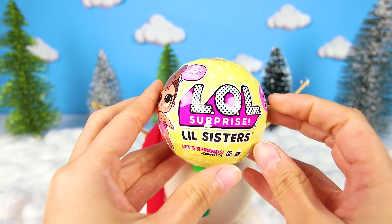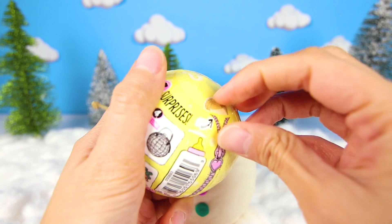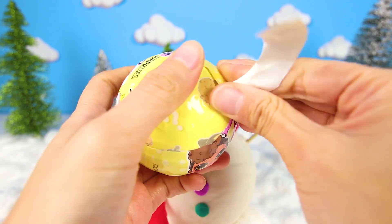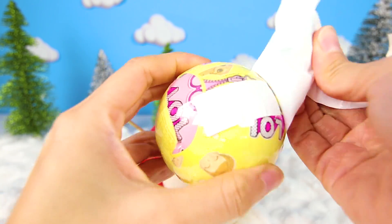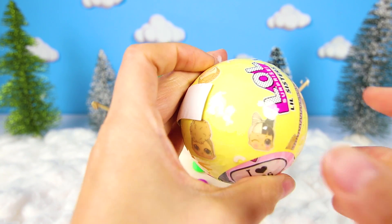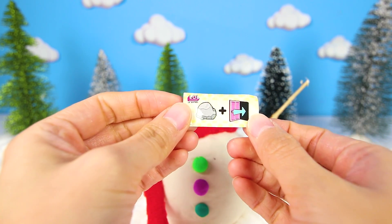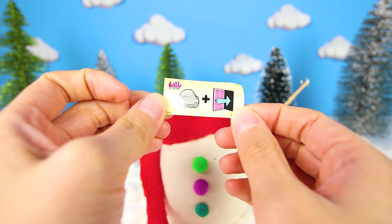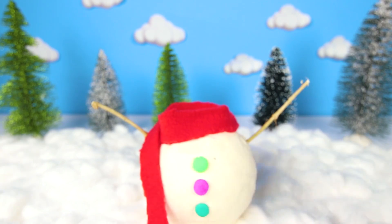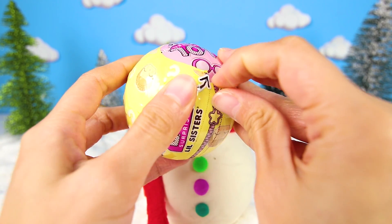What is this prize? It's the Season 3 Little Sister Surprise! These are my favorites — they're so cute! But who did we get? Let's find a clue to help us figure it out. The clue is rock plus out. Rock out! Does that mean this little sister loves to play music? I bet it does! Let's keep going to find out!